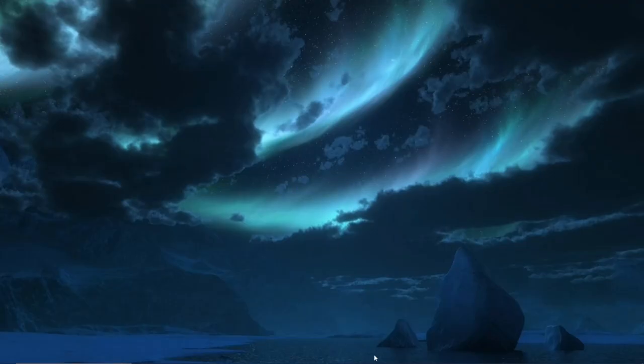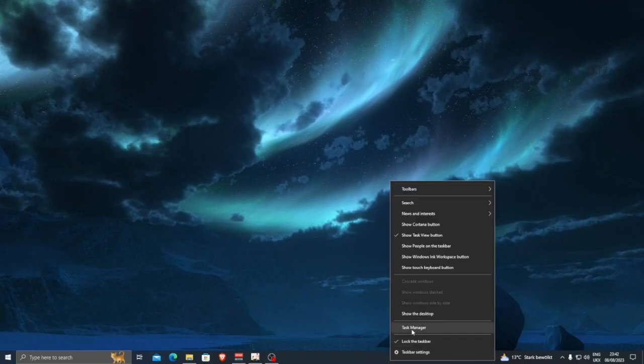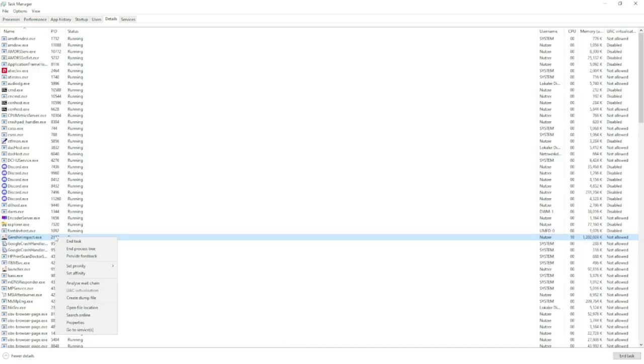Number three: right-click on the taskbar and go to Task Manager. Then right-click on Genshin Impact, go to Details, right-click the game again, and set the priority to High.